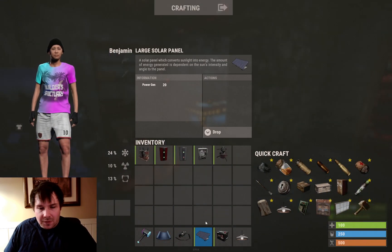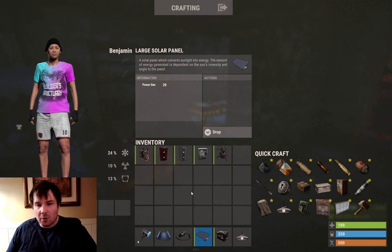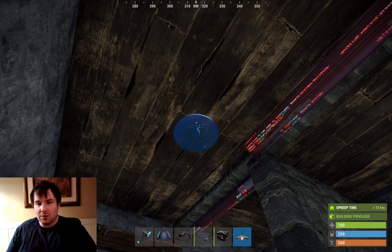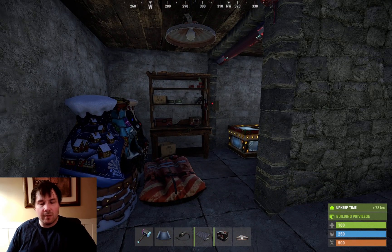If you're looking for the tech trash to help craft the large solar panel, set up a bag or a starter base near an Oxum's gas station or a supermarket, and just look for the green military crates. You'll get tech trash in no time - that's the easiest way to get tech trash for the solar panel. Once you get that, put the ceiling light - put the first one in between two rooms so that it covers more area. Just put it somewhere that makes sense.